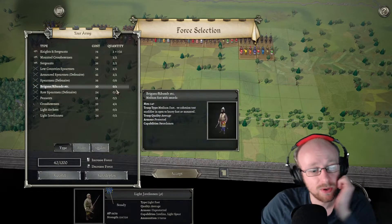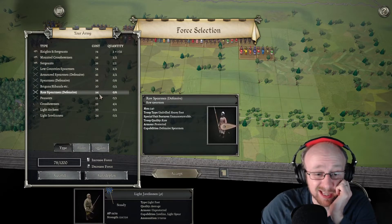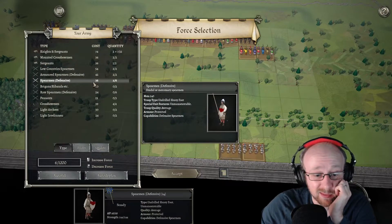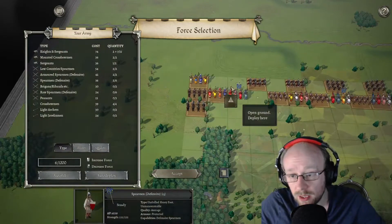Defensive value of 60 — I think I'll knock a sergeant unit off. I need some spearmen, to be honest. I need some spearmen, even if they are crappy spearmen, just something to zone and control him out.